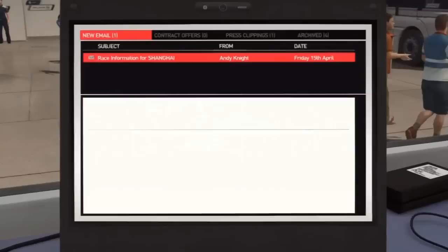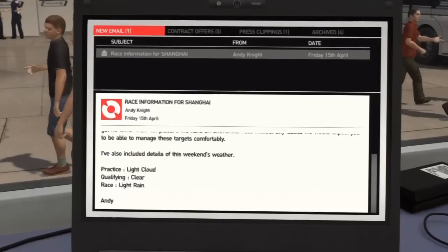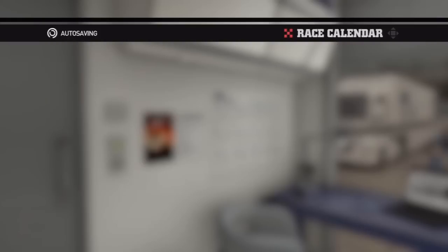Let's have a look at the laptop. The race information for Shanghai: they are expecting us to achieve 6th place in qualifying and finish no lower than 4th in the race. In practice we have light cloud, qualifying is clear, and the race is light rain. Hopefully we'll have a good race result after what happened in Malaysia. Let's dive straight into practice.